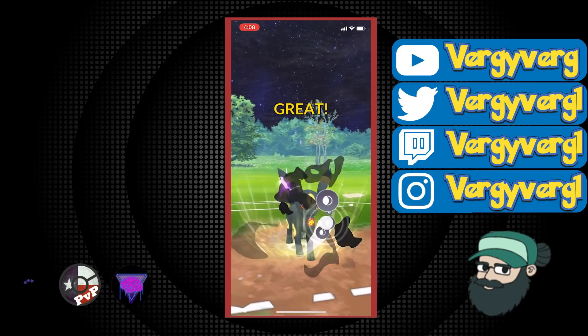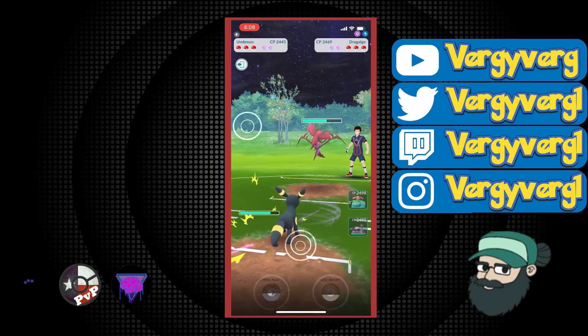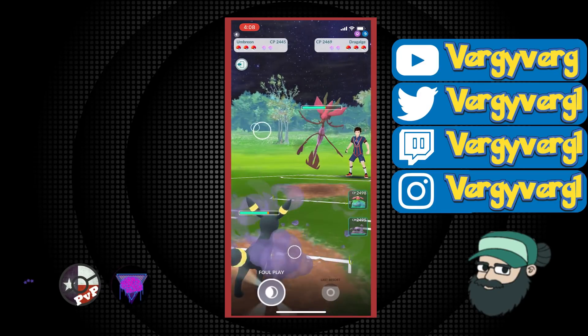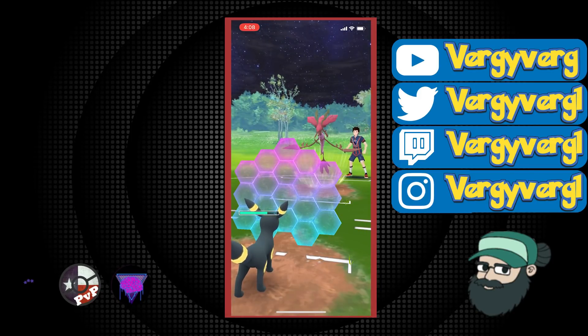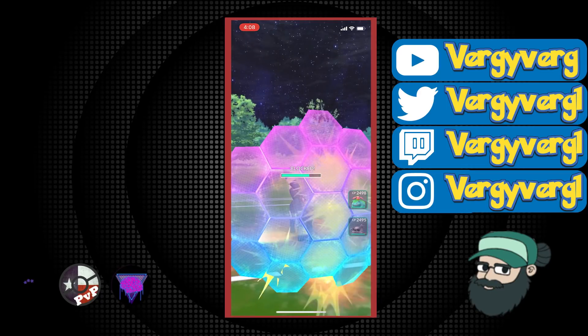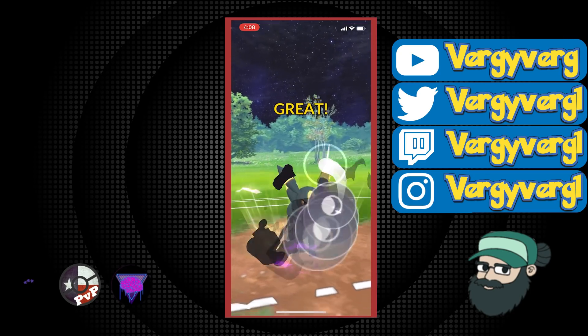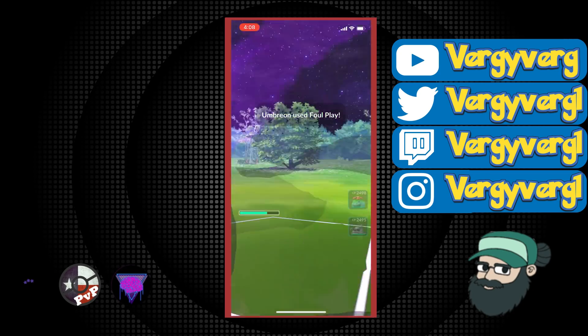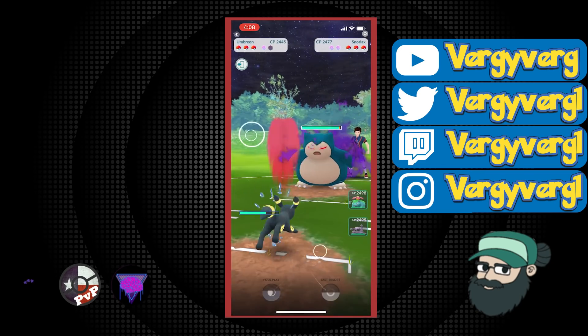I'm actually going to think about shielding the Outrage here, even though we can definitely tank it. I do need this Umbreon a lot for this matchup and I just want to make sure I end up being as healthy as possible. If they had baited with an Aqua Tail that would have been rough, but I don't see them baiting against Umbreon — really not a lot of reason to do so. They end up switching here into Snorlax.